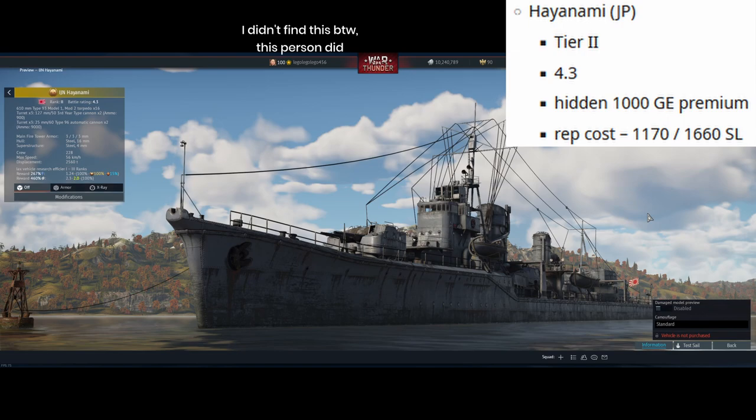Third, we have Aijan Hianami, another premium Japanese destroyer and basically just another Yugumo with one more dual 25mm gun mount. It's as if Gaijin wants Japan to just keep its record for having more premium destroyers than tech tree ones.